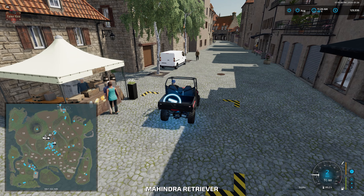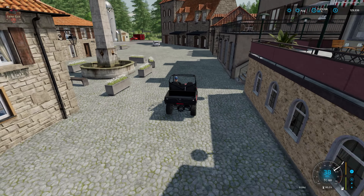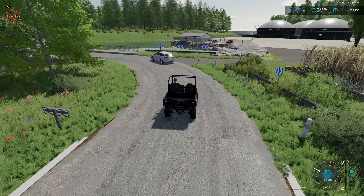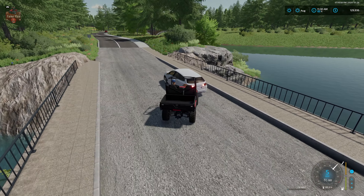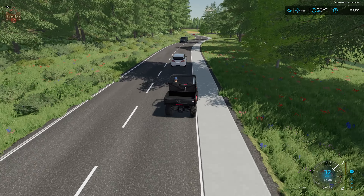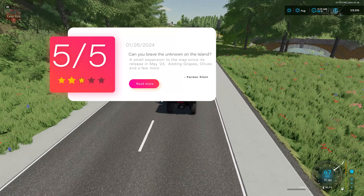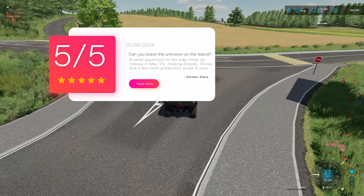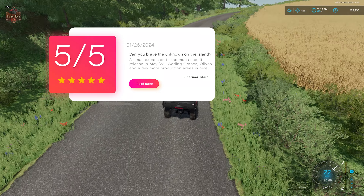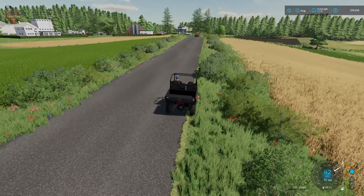As for our other two scoring metrics: buildings where appropriate use the new texturing technique — yes, all the buildings here are largely from the three base game maps: Elmcreek, Hof Bergmann, Bellerun, and Erlengrat. Player-interactive areas are clearly marked, so the map gets a full point there too. That gives this map a score of five out of five — we haven't had a five out of five for quite a long time, which is really unfortunate because in my opinion every map should be a five out of five.